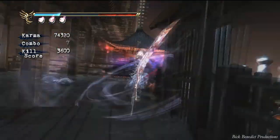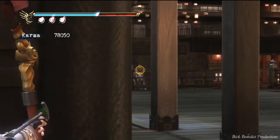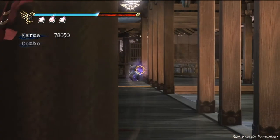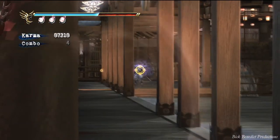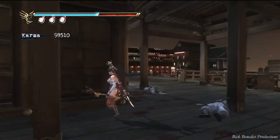Once you get to the Tengu brother, the game decides for whatever reason to throw you back at the beginning of the level — so it's horrible. I don't know why they do it, but it's the worst checkpoint in the game, or lack of a checkpoint I should say. There are going to be four archers across the way to shoot here, and then before the Tengu brothers fight there's a pretty damn hard battle.